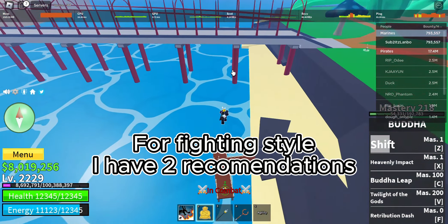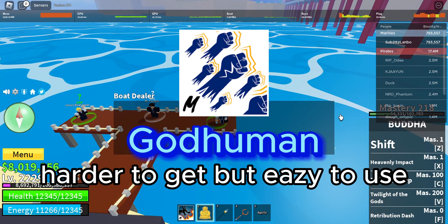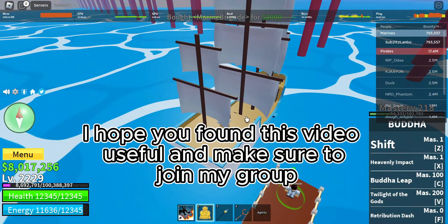For fighting style, I have two recommendations: Electric Claw — better combos but harder to use — and God Human, which is harder to get but easy to use. I hope you found this video useful, and make sure to join my group.